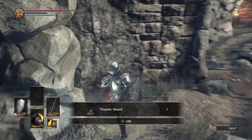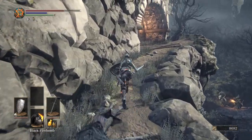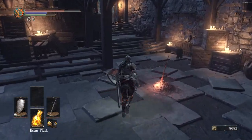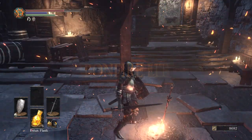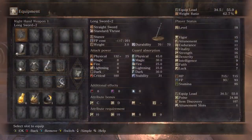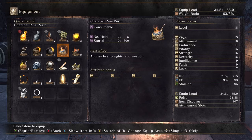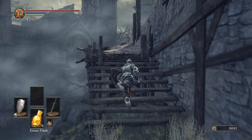Kill that guy and grab another titanite shard. If you're low on estus we've got another bonfire right here - go ahead and rest up, get full health. I don't think I'm going to need this gold pine resin or that firebomb right now, so we're going to throw on our charcoal resin and come up here.